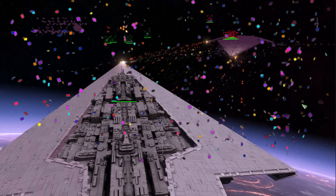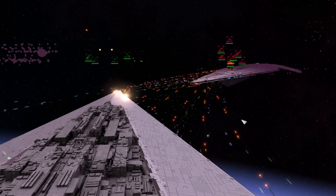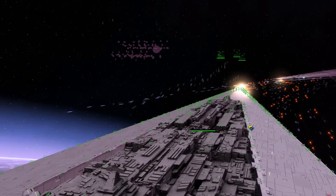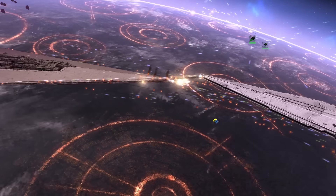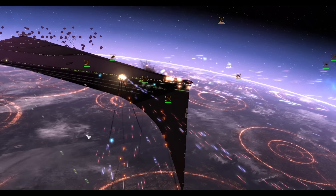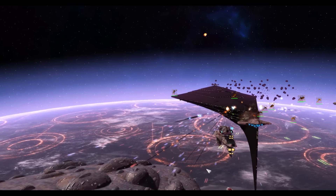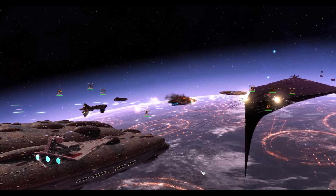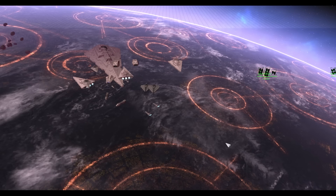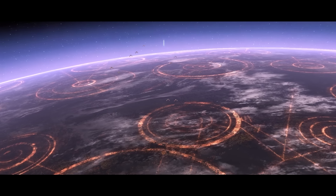For your own construction, dreadnought class shipyards should be built away from the front line, giving you the space and time to finish construction. Once complete, you are officially a galactic superpower. However, a ship of this size can paint a target on your back, as your fleet suddenly becomes more threatening to the enemy. Your enemies will look to catch your SSD unaware, and your job as a commander is to prevent that — your SSD must support your fleet, and your fleet must support your SSD.